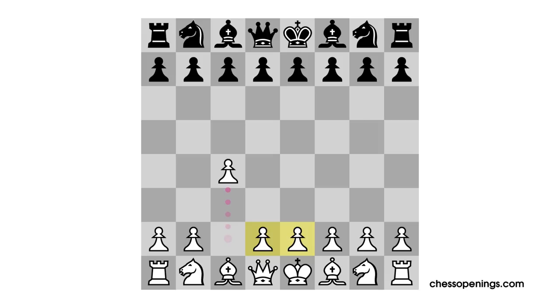But by refraining from bringing a pawn directly in the center, White is making it more difficult for Black to know where to aim his counter play. Another benefit is that by avoiding setting up a pawn in the center, White has scope for his bishops, particularly his light squared bishop. One of the key ideas in the English opening is that White is going to fianchetto the light squared bishop, and since there's no pawn sitting in the center, this bishop is quite a monster with wide open scope.